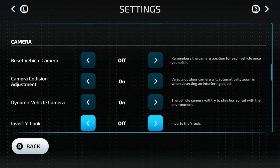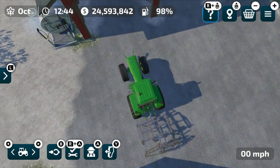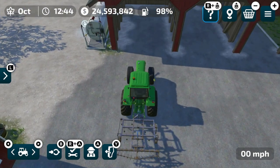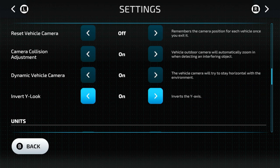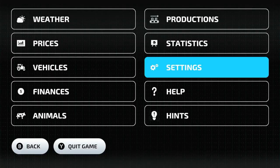Now we're going to go down to the camera settings. Invert Y-axis is for your controls — if I have it inverted and go back out, nothing makes sense to me in terms of the controls. So I'll change that back.